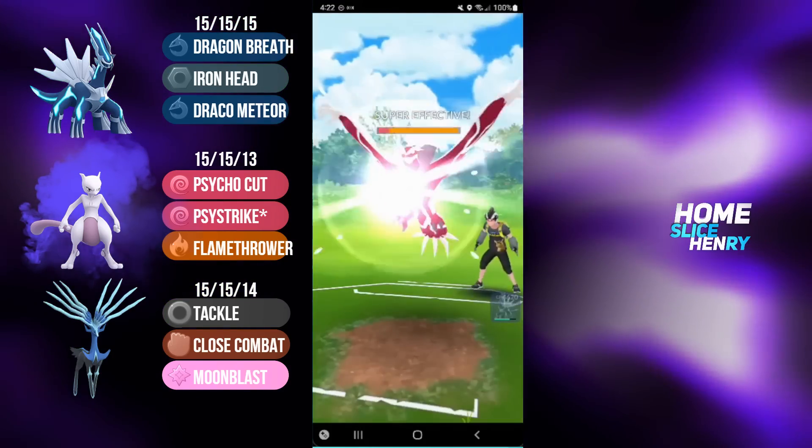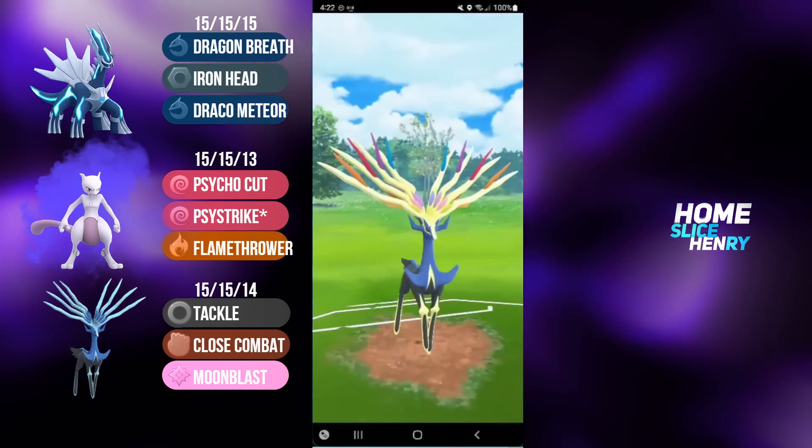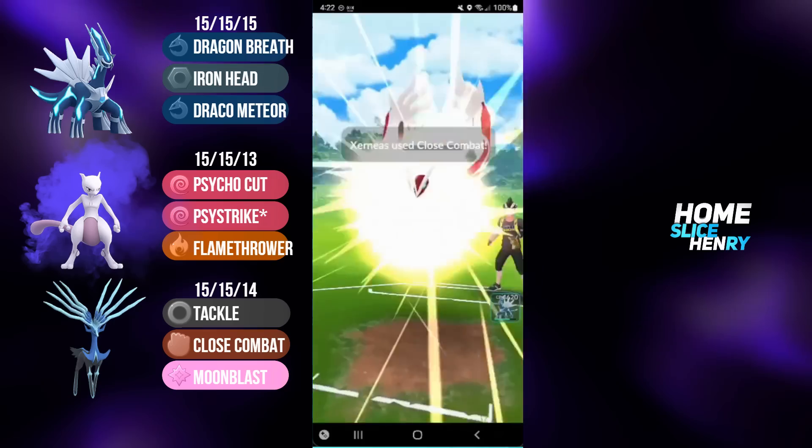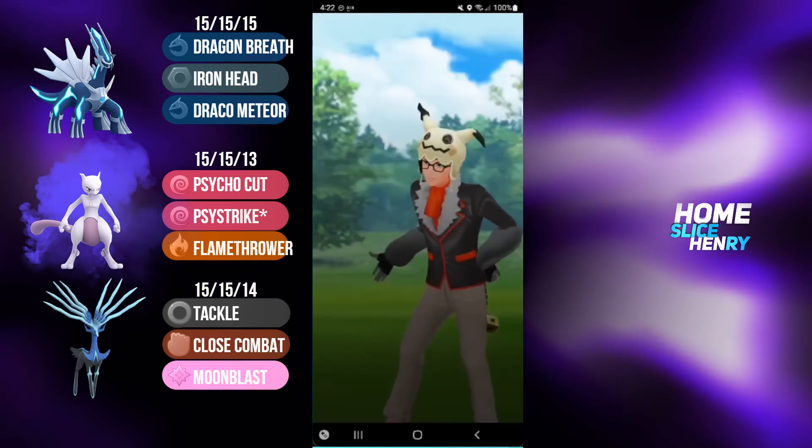Moonblast does massive damage onto Yveltal. Xerneas goes for the Close Combat to ensure the victory. That is a good game.